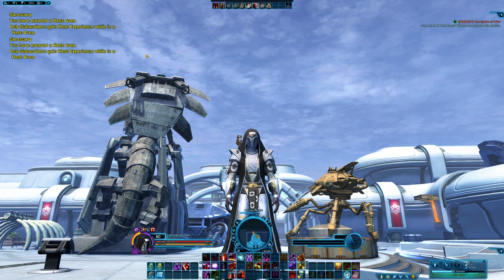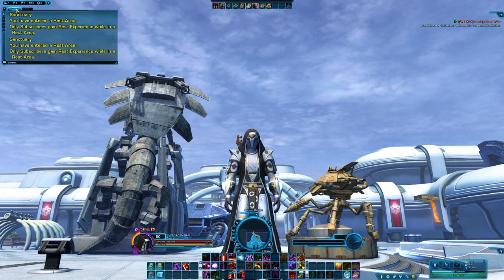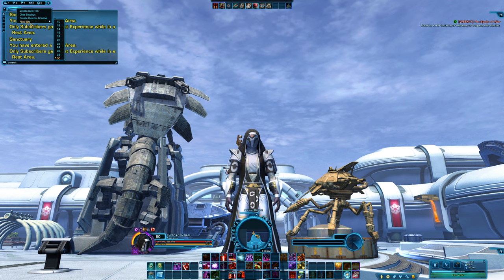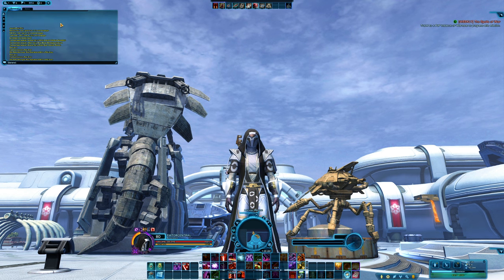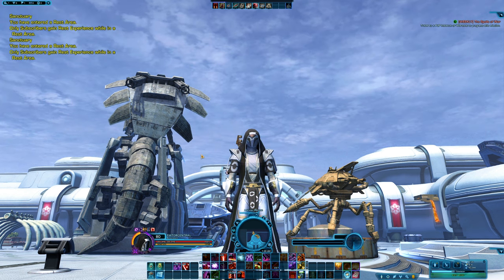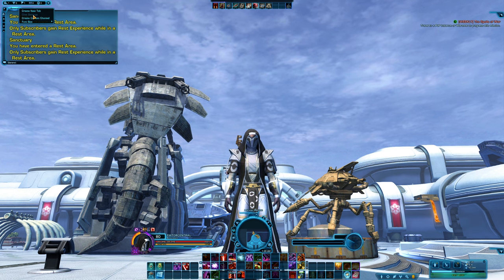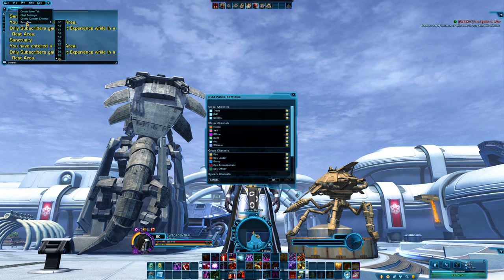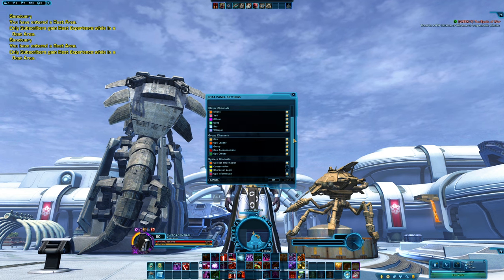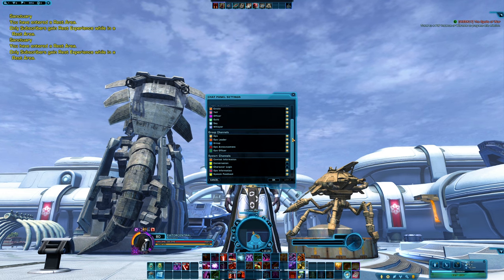Did you know that you can change the size of the text in the chat box? Simply right click on the tab at the top of the chat box, then hover over font size and choose your desired font size. Did you know there are actually more chat settings you can fiddle with such as colour? If you go to the chat settings after right clicking on the tab, you can change the individual colours for the different types of chats.